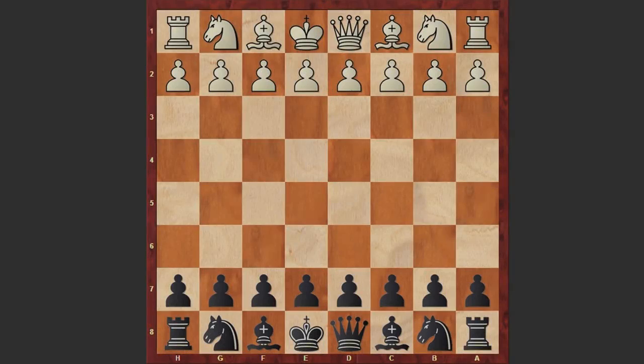Hello chess lovers, Soren is here and I have a fantastic game for you played by Maxime Vachier-Lagrave against Robert Fontaine. This game was played in 2007 at the French Championship.